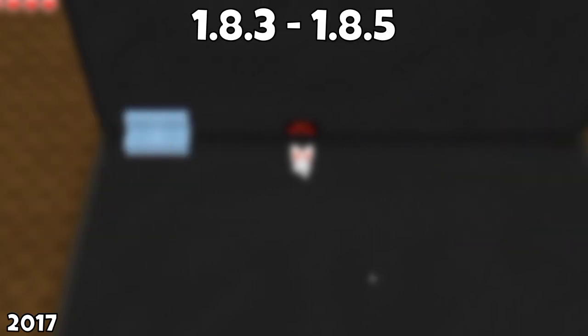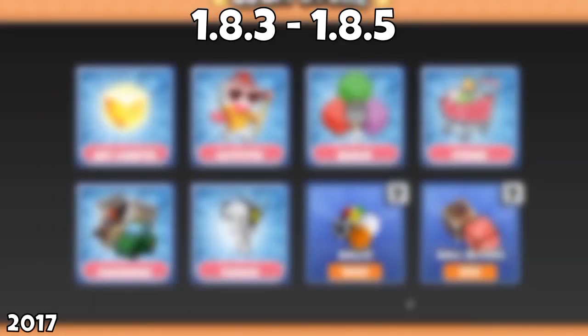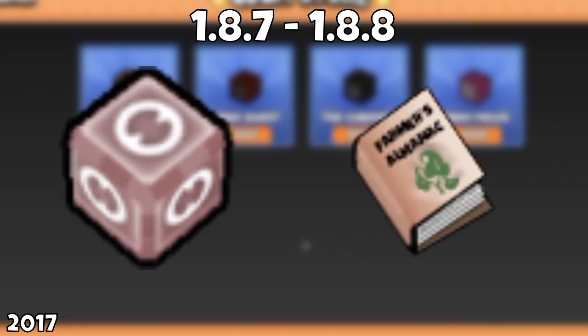By the 1.8.3 and 1.8.5 updates, we had a few new packs such as Halloween and the Fall pack, and within this update we had events like the ghost hunting event, followed up by 12 new crafting recipes, the addition of fairy stone items in farming, and a few bug fixes. Ending 2017 with the 1.8.7 update, we got the shrink bumper, the farmer's almanac, the length doorstep, and the no-littering block. By the 1.8.8 update, we had yet another Yuletide pack, the addition of the rules option on the menu, and some more bug fixing.